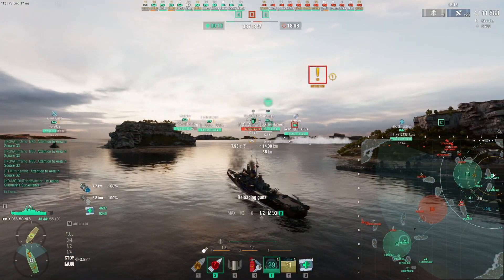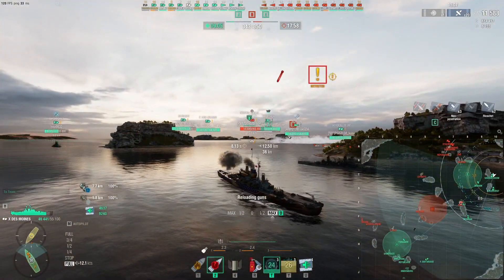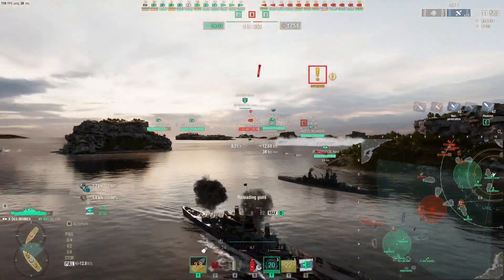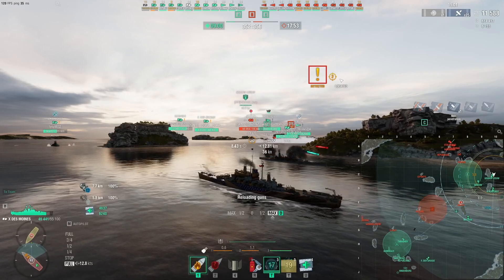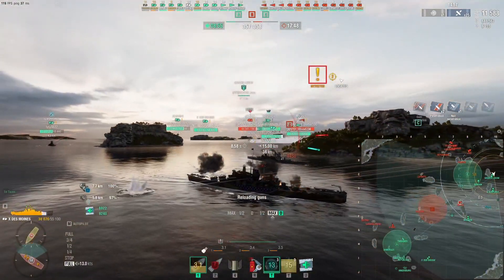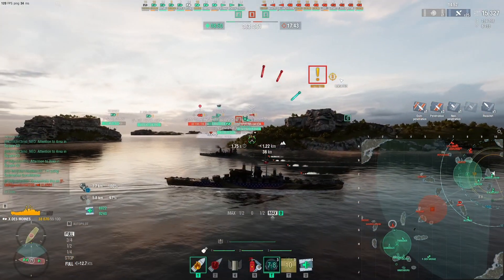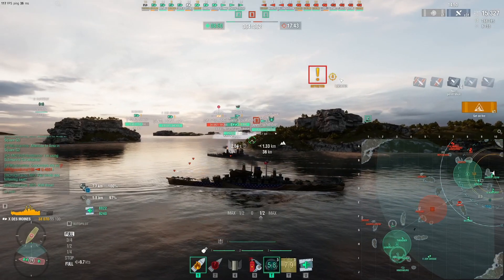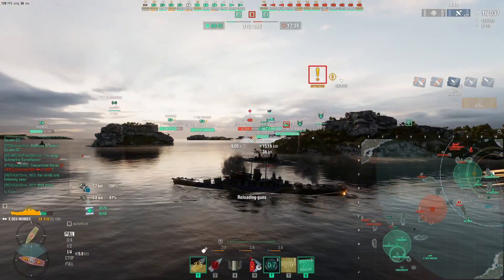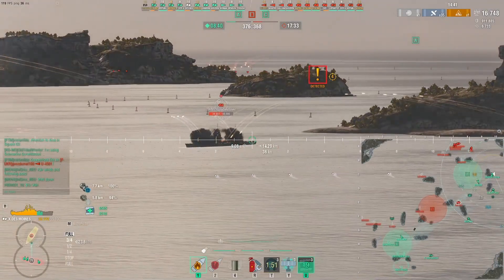Potential damage is already past half a million — we're at 614,000. He's angled, so I've had to switch to HE. It's a tough ship to take down, the Napoli. And I'm being torpedoed — probably the Kagero torps. Judging by the huge chunk of damage my Golden Lion friend just took, that was definitely a Kagero torp — a Japanese torp. So the torpedo boat is causing us concerns.